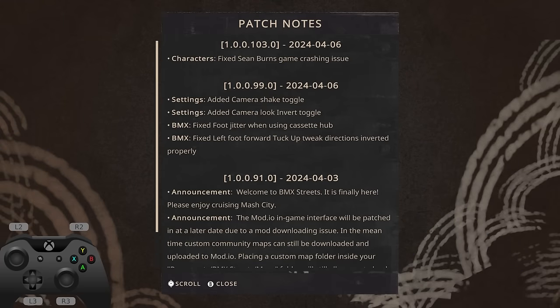Sean Burns game crashing issue - there's actually been two updates today, so Mash is busy at work. It used to be that when you select Sean Burns, he'd crash the game, so now you can actually select him. Camera shake toggle - that was making people sick, so having that toggleable is a big thing; it'll also help me doing rail rides at speed because the shake screwed me up so much. Camera lock invert toggle, I'm not entirely sure what that is. Foot jitter with cassette hubs - cassette hubs were kind of broken, made tricks look weird, pedaling and all sorts of weird stuff happened with those, should be fixed hopefully. And left foot forward tuck-up tweak directions - I know the tuck-ups looked a bit weird, so hopefully they look a bit more natural.